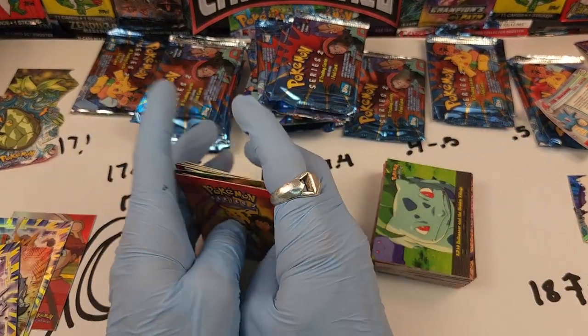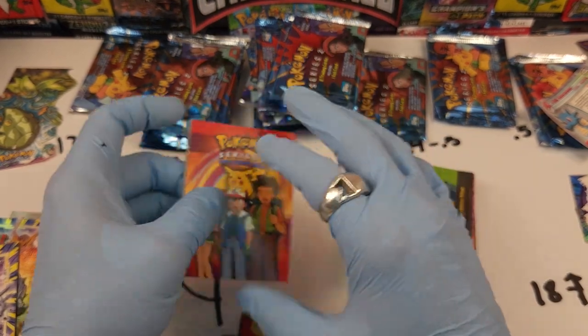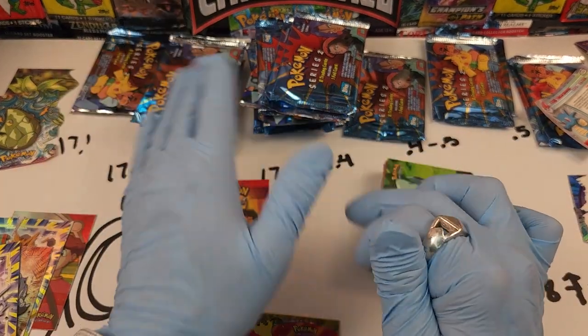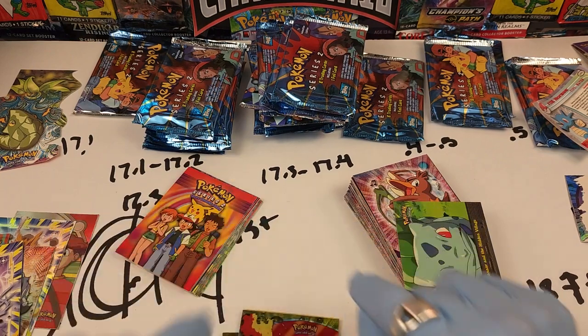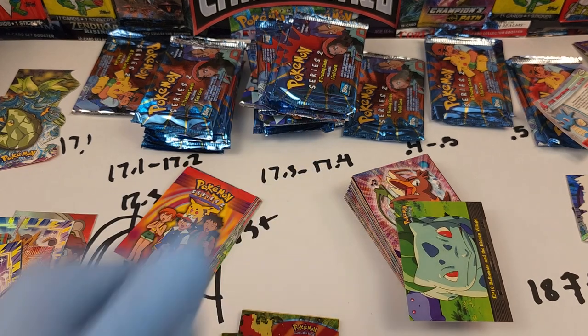Series One and Two together give you all the episodes along with every Pokemon. If you want to check out pictures of the packs, boxes, and set list information, check the link in the description for the Card Snail blog. If you want to buy these packs or tons of other stuff, check the link for the Card Snail eBay. Thank you so much for your time — have the best days until I see you next!